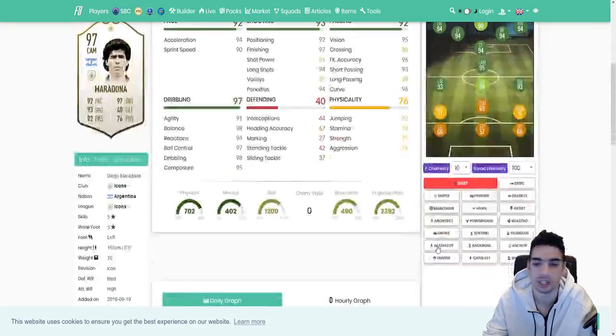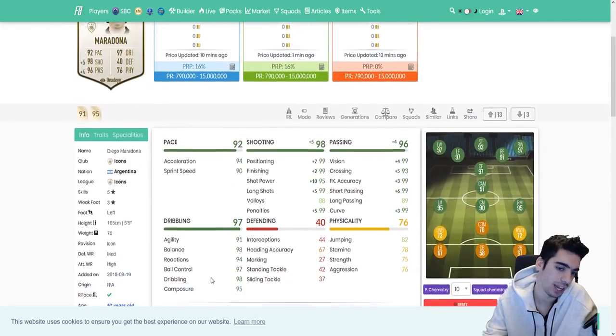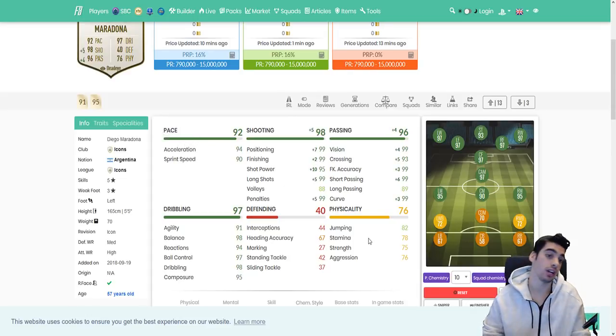His shooting stats are very good, but his shot power is low. So when you see that, you pop a Sniper on him — but if Sniper doesn't affect his shot power, you go ahead and put Deadeye on him. Deadeye will improve his passing and his shooting, since he already has amazing dribbling stats. Deadeye might actually be preferable on Pele as well, because his agility and balance are already very good. Another fantastic card overall.